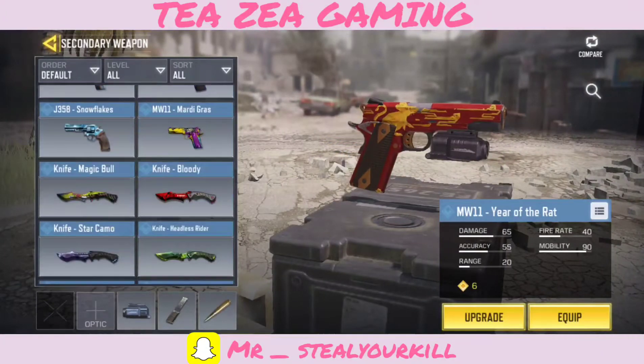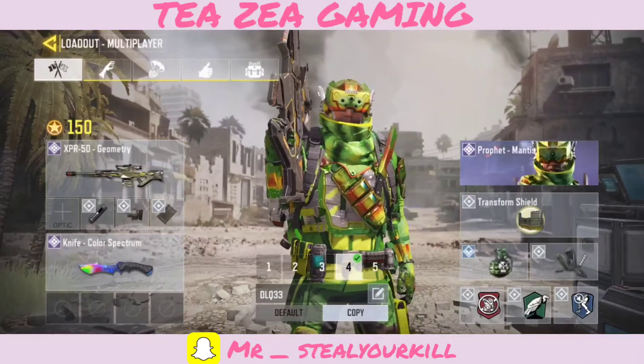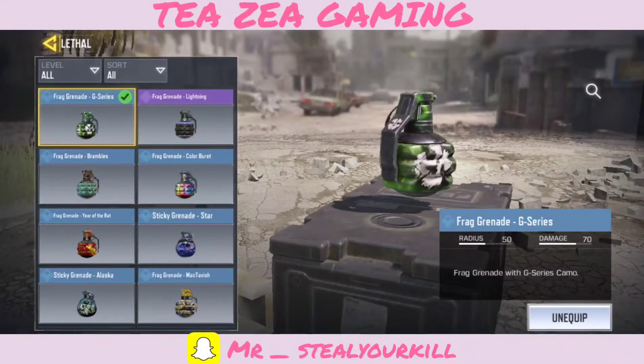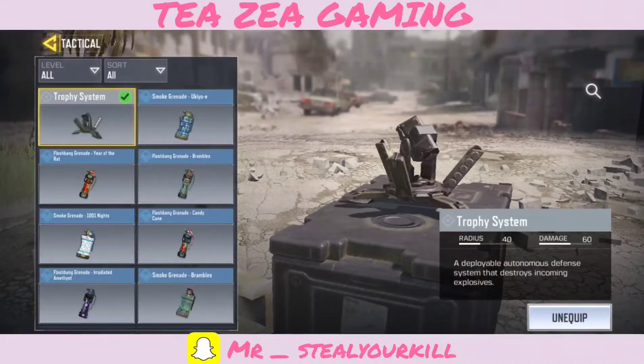For our secondary I'm gonna have the Color Spectrum knife because it looks really really good, but you probably want to have a pistol like the MW11 Year of the Rat because this weapon kind of sucks. Next we have our frags — you need to have a frag, it's gonna match my outfit. Then we have a trophy system so we're gonna be camping a little so no one can just rocket launch at us.